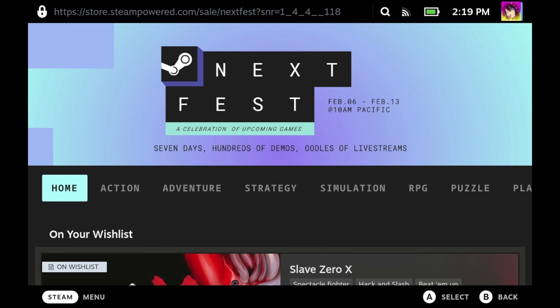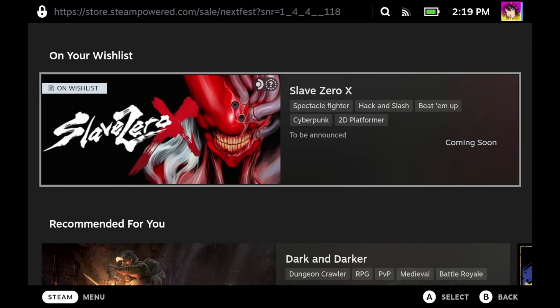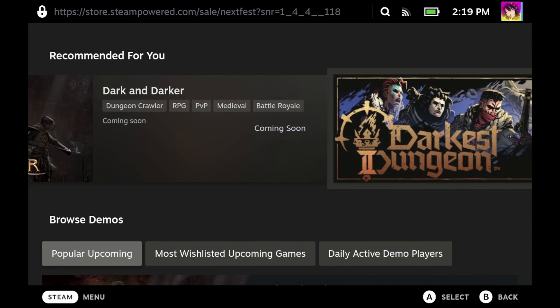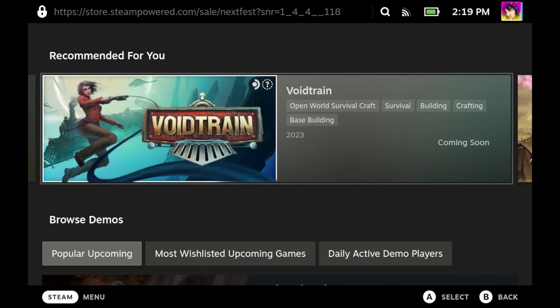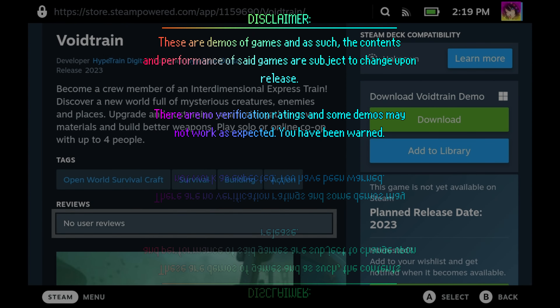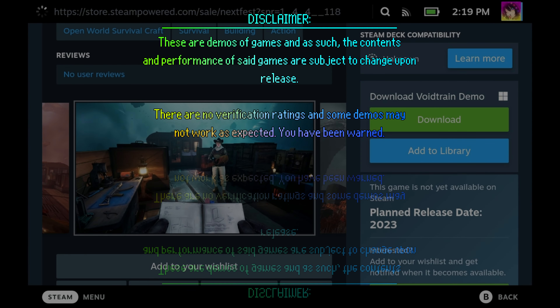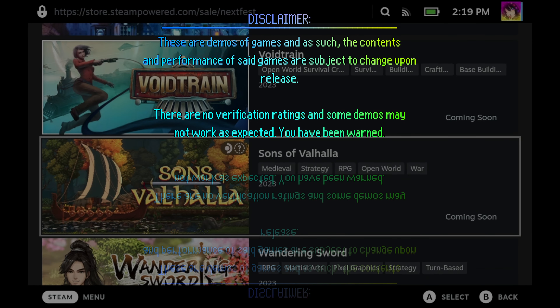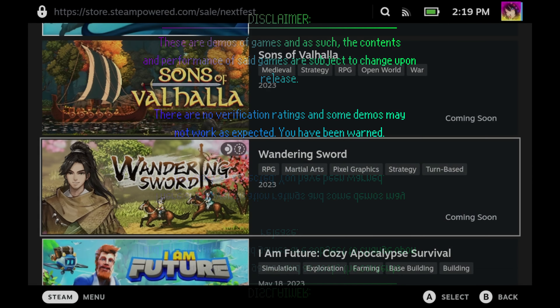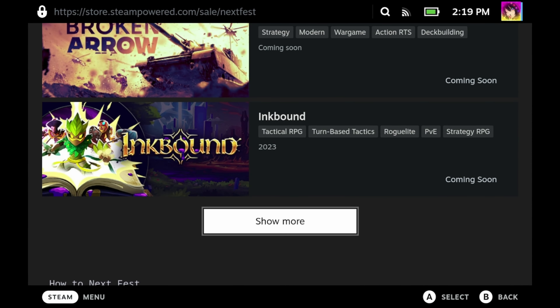The Steam Next Fest is upon us. For those not familiar, Steam Next Fest is a celebration of upcoming games with literally hundreds of demos to try, plus a ton of developer live streams. These are demos and don't have official Steam Deck verification ratings. Some demos represent work-in-progress games, so between the demo and the full release, games are subject to change.